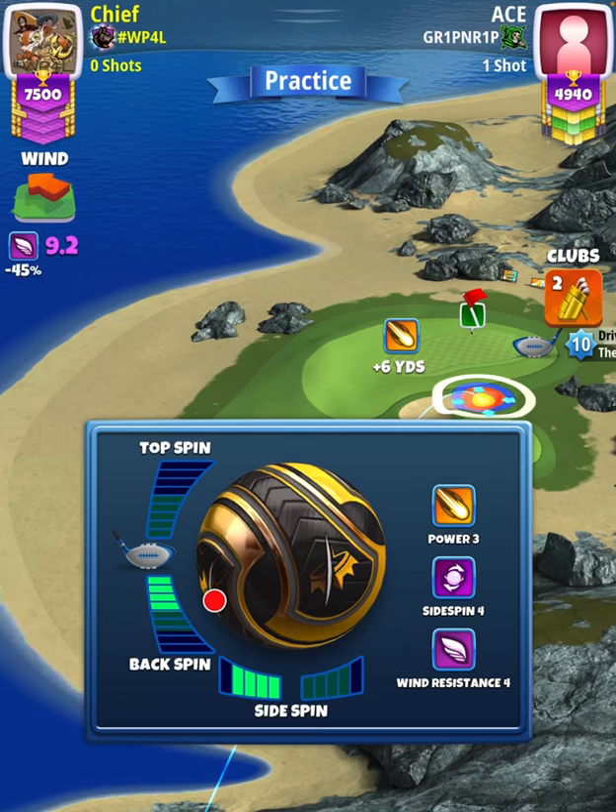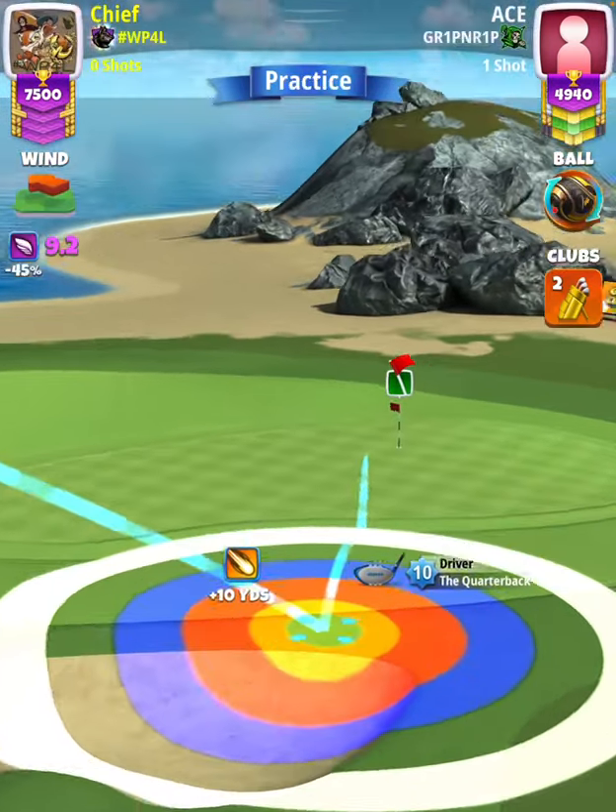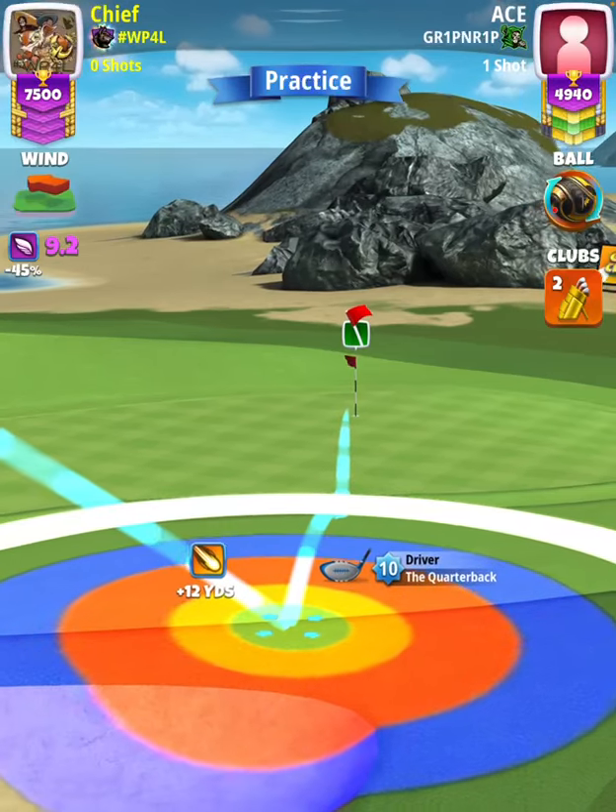Once we've done that, we're going to establish our aim, which is going to be the bullseye at the very edge of the rough, with our ball guide through the middle of the hole.